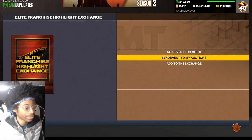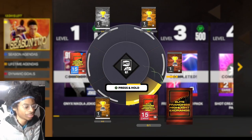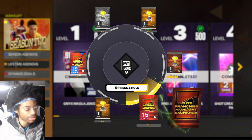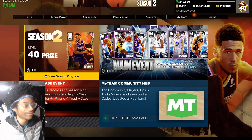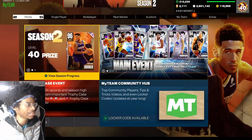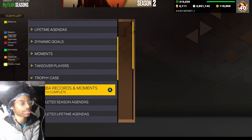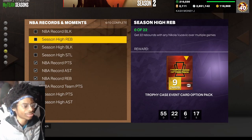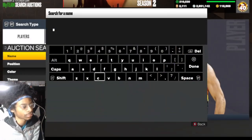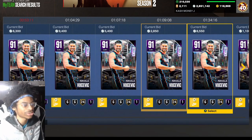It's the trophy case event — we got one, two. I have to add that in real quick. Hopefully I don't duplicate. I needed Westbrook, and I think the rest of them went in. I got six and I'm done. We got the points, rebounds — I should have used Amy Vucevic but it's all good. I would suggest using the Amy Vucevic.